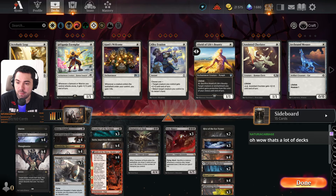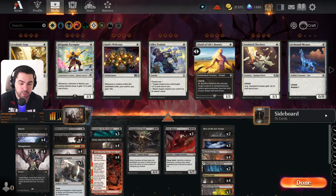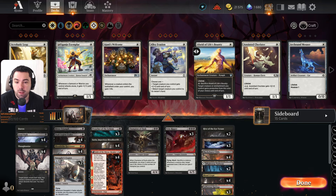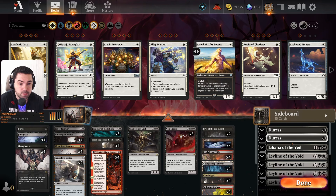Rakdos Vampires — so for today we have a 5-3 record with this list, a 63% win rate. The deck is good. If we compare it with the Orzhov version we had before, I like this a little bit more. In the previous version we played only one Vein Ripper, but we should play at least three copies — you can play four instead of Champion of Dusk, but today Champion of Dusk was really good. Of course we have Fable and Harvester to help us draw. The deck is good — if you like Vampire tribal, the Rakdos version is really really good. You can play a little with the main — maybe one Copter and four Vein Rippers.